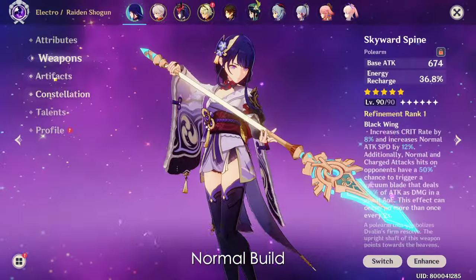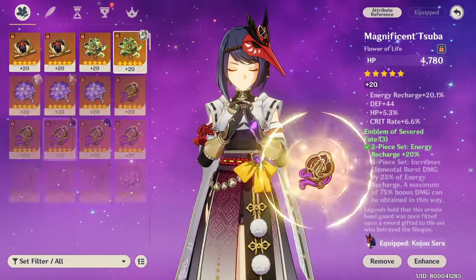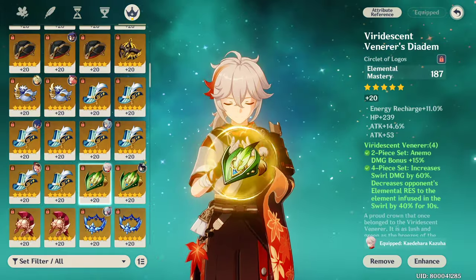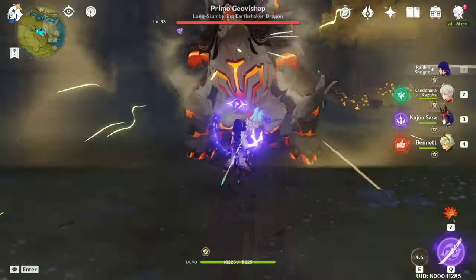For these tests, because he does not have a Constellation 2 Kazuha, Raiden's aggravate build will have an Elemental Mastery sands. Also, his Sara does not have a Skyward Harp, and her talents and level are really low, so she will be allowed to take the Elegy for the End with the passive proc, so that Raiden can gain an additional 20% attack from the weapon.